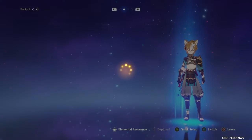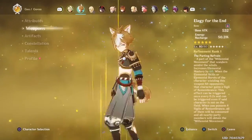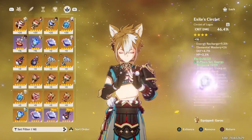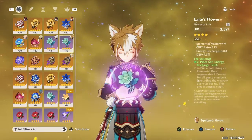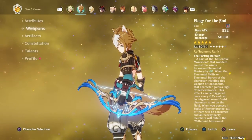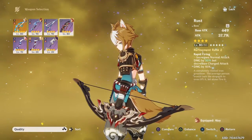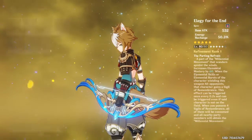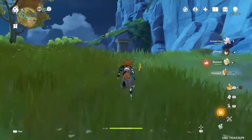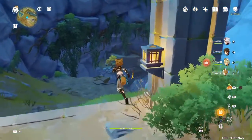I could probably put Gorou on the team, but he's level 20, so he's not gonna be doing a lot. For Gorou, I kind of just give him the artifacts that people are using. I'm using Energy Recharge for him, because I know he needs that. And his ult is up right now, so we can try that. I don't know how the rotations work, but I'll try.